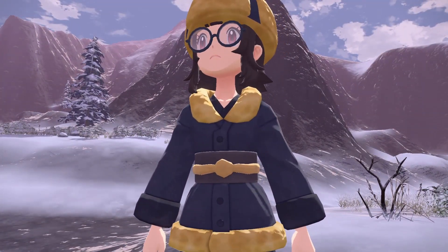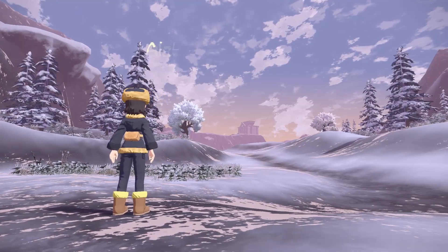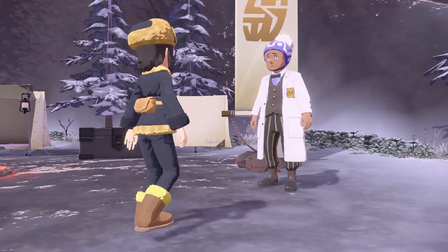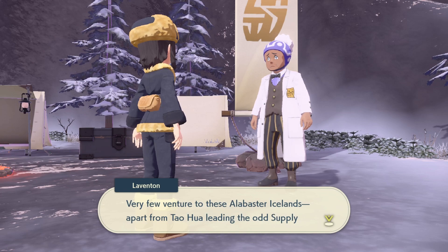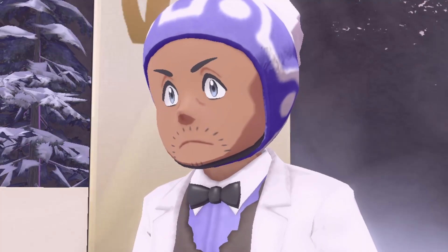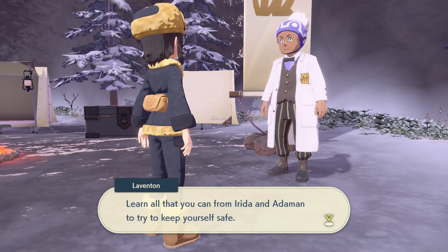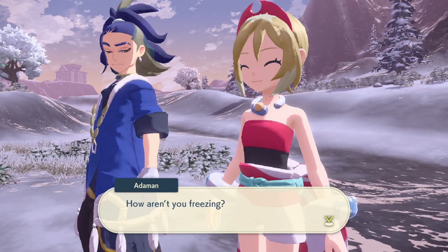Arriving at the Alabaster Icelands - wow, it's actually snowy! Is that Snowpoint Temple? Maybe we're near the top of Mount Coronet. The game tells us that very few venture to these Alabaster Icelands apart from Tau hua leading supply corps excursions. We're here to find Gaeric at Avalugg's Legacy, where the noble Avalugg resides. Both Irida and Adaman are going to help this time around - that's cute!